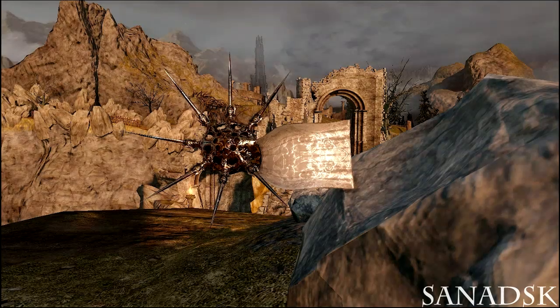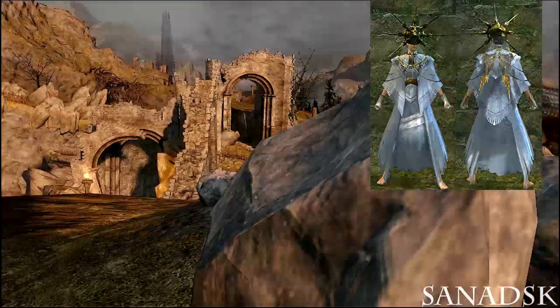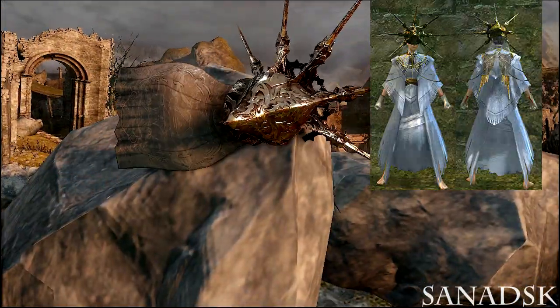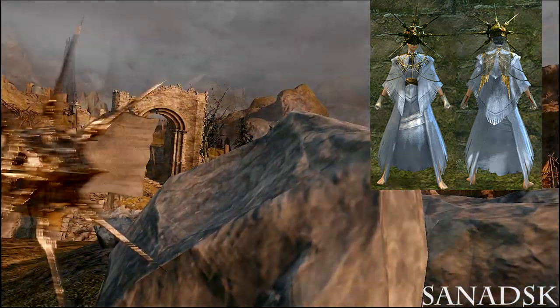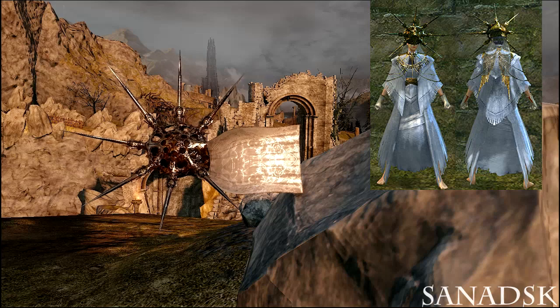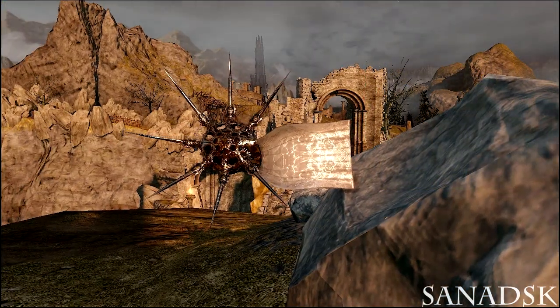The next item is the Crown of the Dark Sun, which is Gwyndolin's crown from Dark Souls 1 — the NPC and leader of the Blade of the Darkmoon covenant. It looks pretty cool in Dark Souls 2. I don't know why they removed it; they could have put it in as an Easter egg or something.